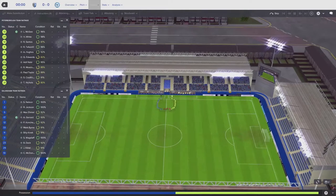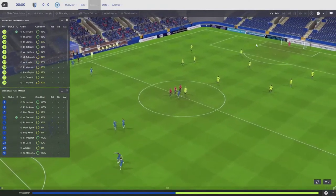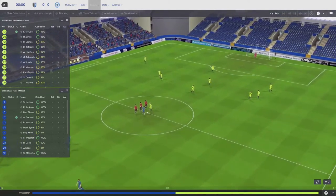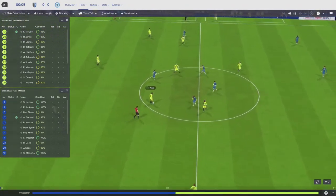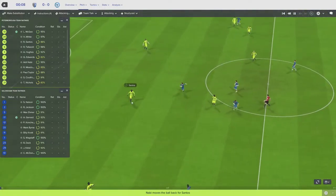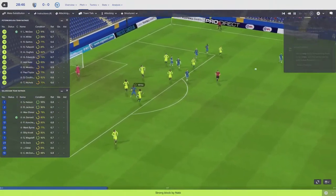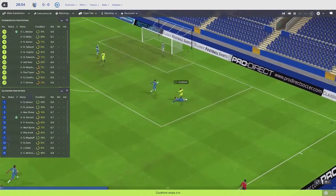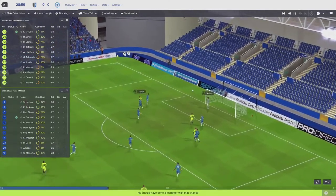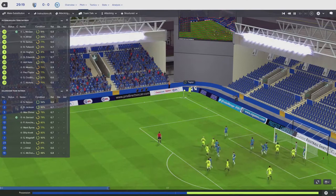Moving on to the Peterborough game — kick-off at the Priestfield Stadium. Typical of the Checkatrade Trophy to have half the ground empty. It doesn't get the same pull as league competition. First chance at 28 minutes — not quite on the edge of the box. Then they break — this has always been a danger for us — but Nelson comes in with a great save, and Konczeski with a good tackle there.